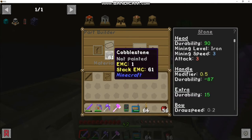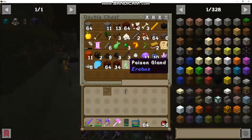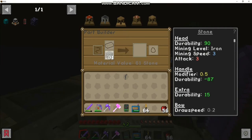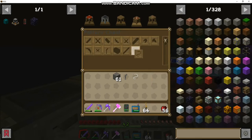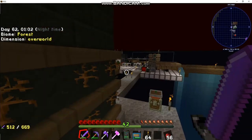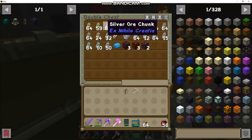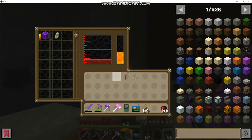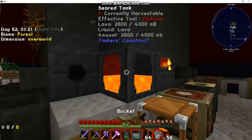I'm probably going to cast the bow limb. The string I'm going to make out of string - I do have a piece in here. There's our bowstring, so that's done. We do need some gold to make a cast for the bow limb. There probably is some in this chest - yeah, there is. One ingot makes two, enough for a cast.